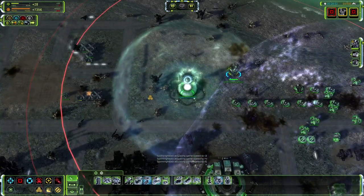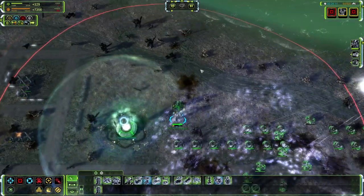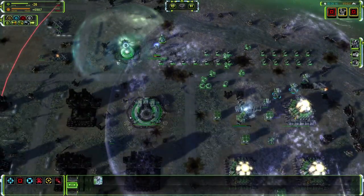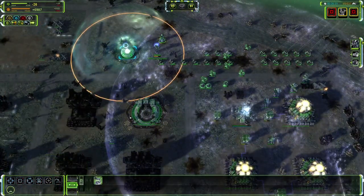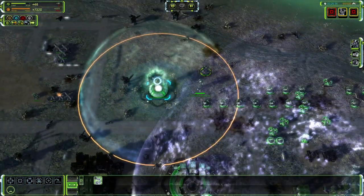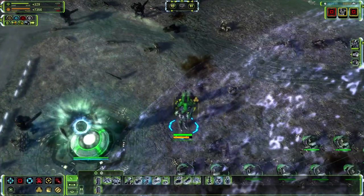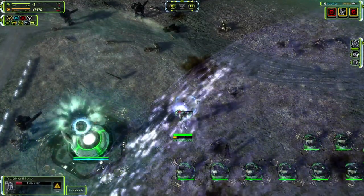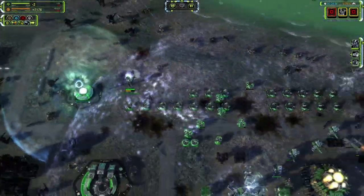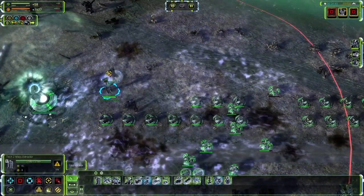A typical campaign map takes around 3-4 hours to finish, so let's speed it up. One more thing I forgot: buildings can be upgraded. Certain buildings, such as certain shield generators and base defenses, cannot be upgraded — but if you build a mass extractor or factory at tier 1, you can eventually upgrade it to tier 2 and then tier 3, so you don't have to replace tier 1 buildings with tier 3 buildings manually.